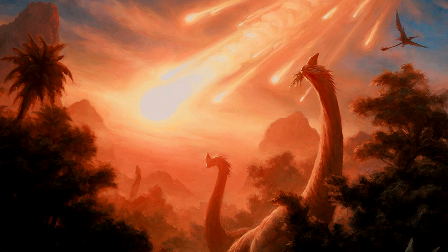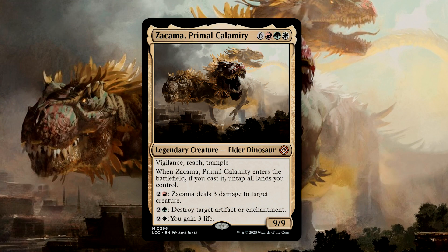Lastly, one of the reprint commanders is none other than Zakama, Primal Calamity. This is honestly one of my favorite Dinosaurs because it's so excessive. This 9-mana, 9/9 has Vigilance, Reach, and Trample. It also has 3 activated abilities, each costing 2 generic and then 1 of each of Zakama's colors. The red ability deals 3 damage to a target creature, the green ability destroys target artifacts or enchantments, and the white ability gains us 3 life. The abilities are pretty versatile, maybe a little underwhelming, but they let us clear the battlefield of potential blockers and threats. I would largely recommend Zakama remains in the 99, only because the mana cost means this will likely only ever hit the battlefield once.